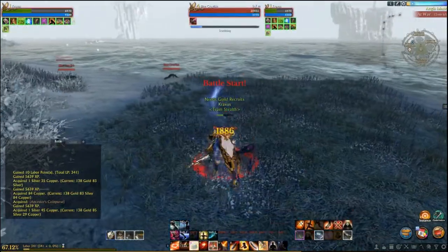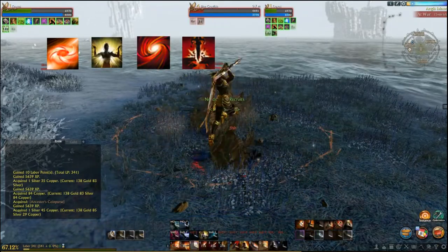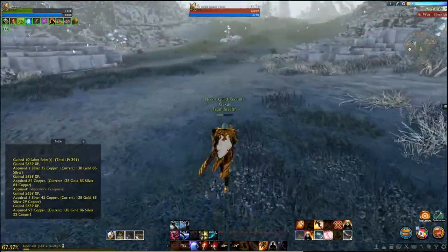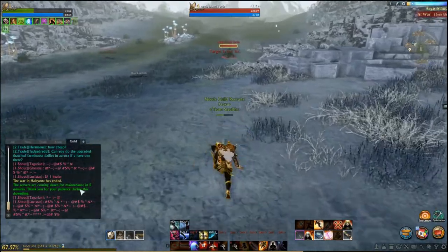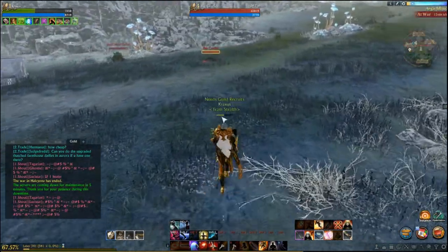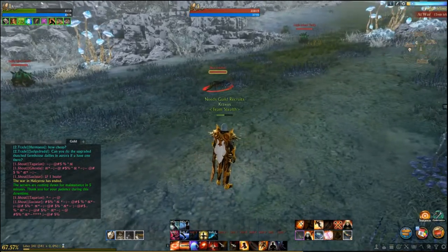Another variation of this combo is to tiger strike in, thwart, whirlwind, Sun to Earth, whirlwind, whirlwind, followed by pin down and precision strike for a big damage finisher. The reason I like this variation is because the animation seems to be a little bit faster using thwart instead of triple strike. So if I'm going up against something that will CC me and could break up my combos, I find this one to be a little more reliable in those instances.